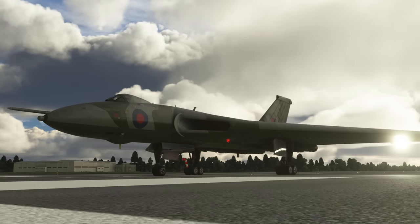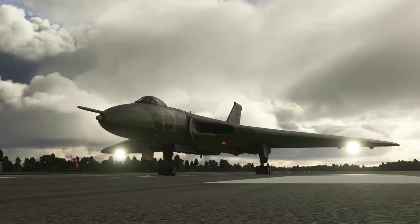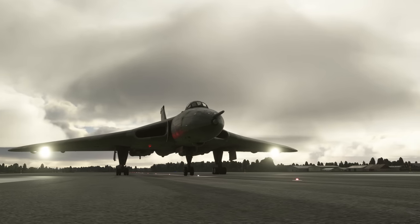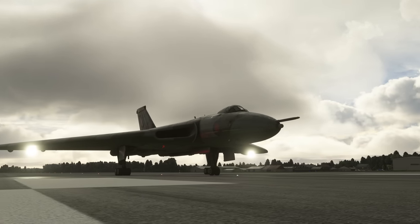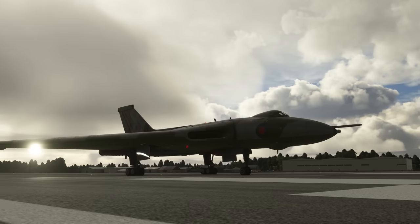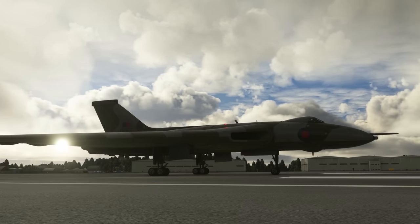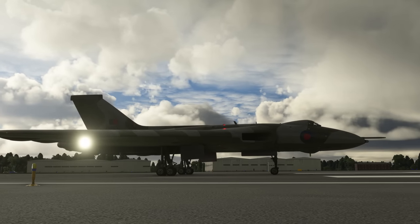As we taxi out, we've had a slight deterioration in the weather but that's no problem for us in our Vulcan — this is a mighty machine. We are going to get ourselves in the air now from here at Brize Norton. Takeoff technique is slightly unusual: the Vulcan had a tendency to nose up during the takeoff roll — the nose wheel would actually come off the ground. The specific technique is to hold it on the brakes, set 80% RPM, release the brakes, then go full power, all the while pushing forward on the control column.